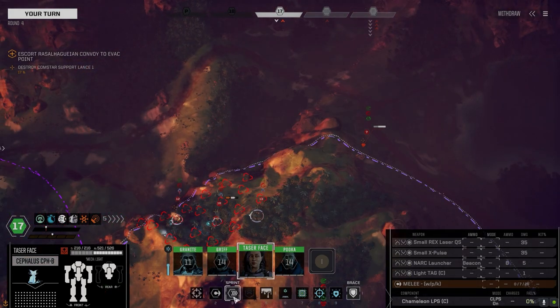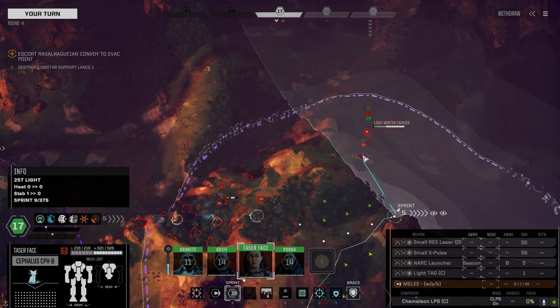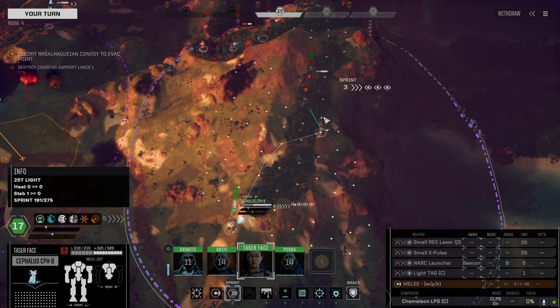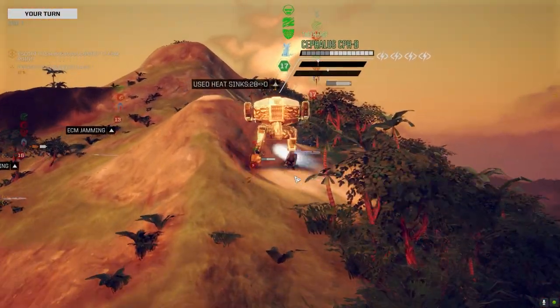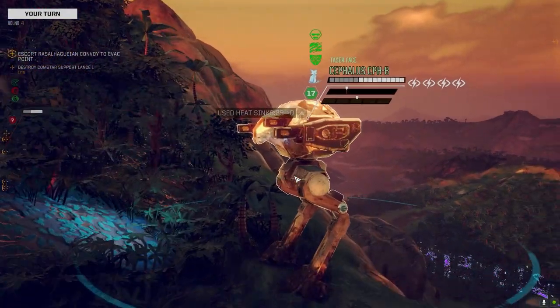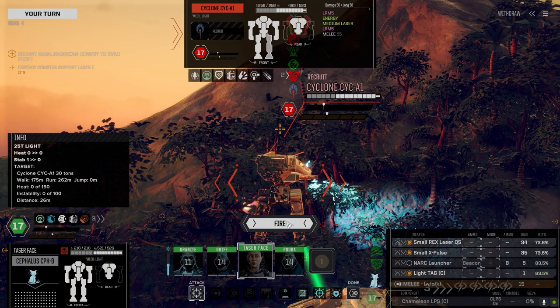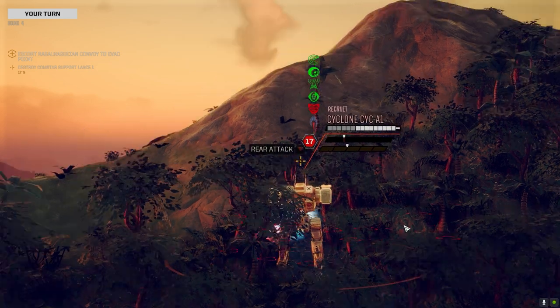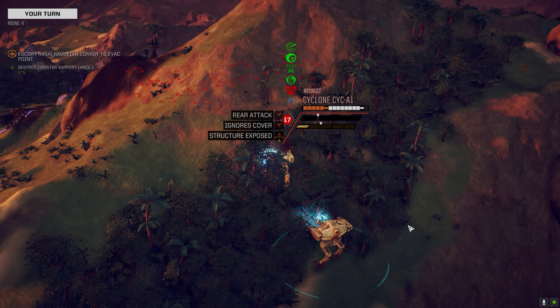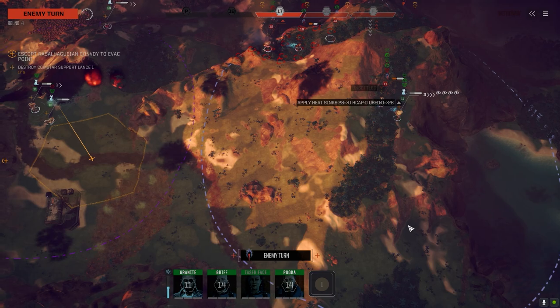Can we get over the hill? Let's put some pressure on this guy. Keep the pressure on this guy — I'm going to turn this off, save that beacon for later, he's already got a beacon on him anyway. Firing. Not bad. Hopefully we can get him next turn.